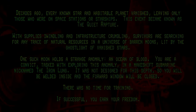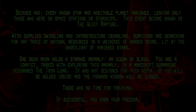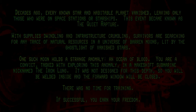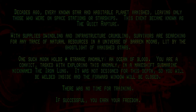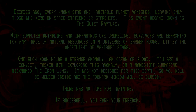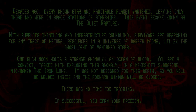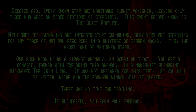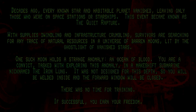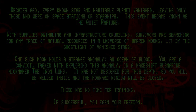Decades ago, every known star and habitual planet vanished, leaving only those who were on space stations or starships. This event became known as the Quiet Rapture. With supplies dwindling and infrastructure crumbling, survivors are searching for any trace of natural resources in a universe of barren moons, lit by the ghost light of vanished stars. One such moon holds a strange anomaly: an ocean of blood. You are a convict, tasked with exploring this anomaly.